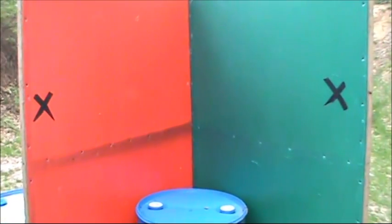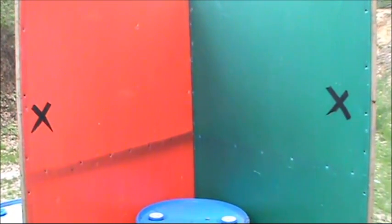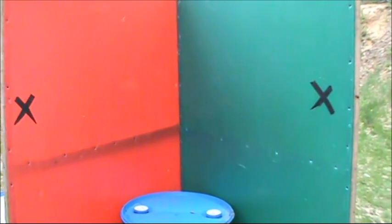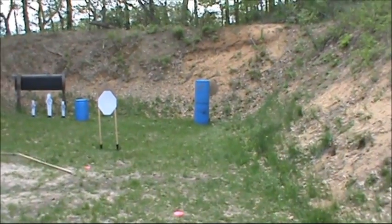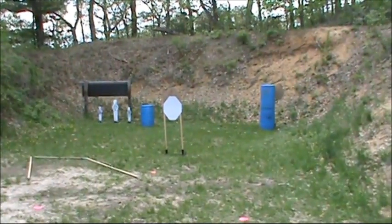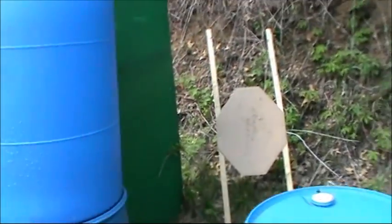What we have here is a 16-round stage with four steel poppers. The start position is one hand on each of these X's - they're spread kind of far apart so you have to spread your arms out; it's not a super comfortable position to start from. From the start position we've got a close target right here, a close target right here, leaning back around the wall you can see a distant target about 25 yards back, behind that barrel stack a partial target about 15 yards back, and three poppers. There's another popper back there hidden behind that barrel.